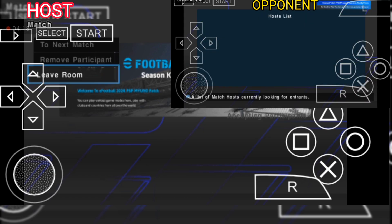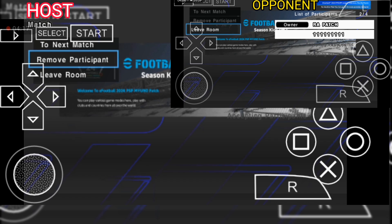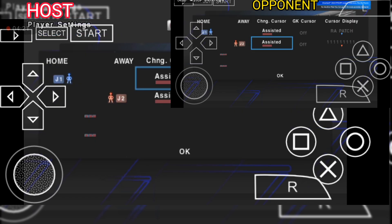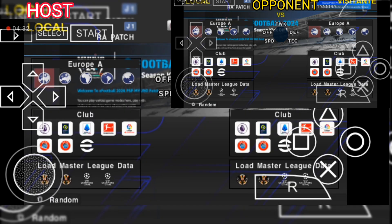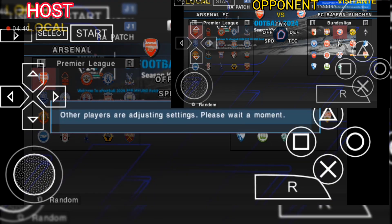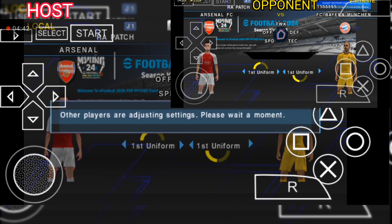The host clicks to create the room. The host is in control of everything — setting the game time, ball type, and all options. You can set your preferences. Now let's move to team selection: as the host, I'll be choosing my team, and my opponent is going for Bayern.